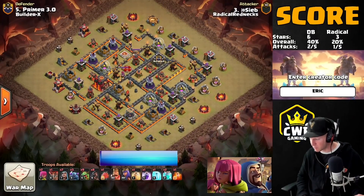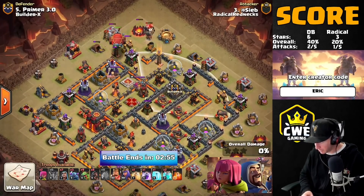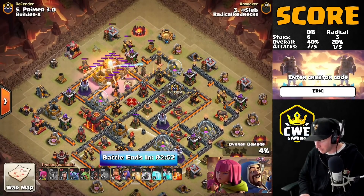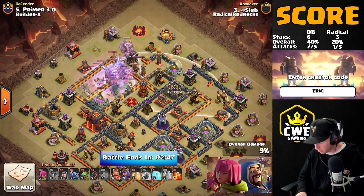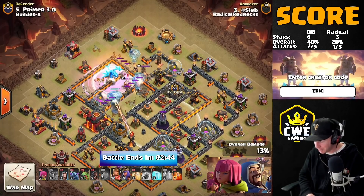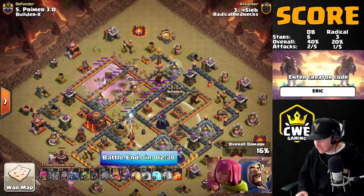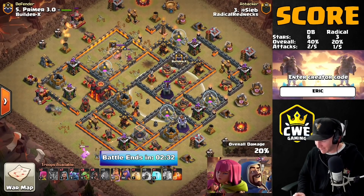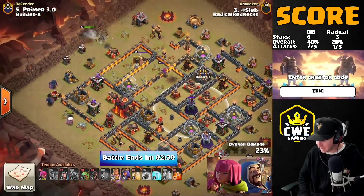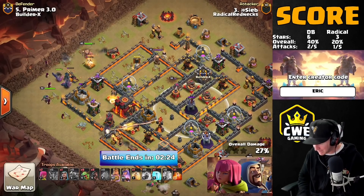Seed from Radical Rednecks coming in against Primer. Once again we're seeing that blimp — it's going to come in from the top corner of the base. The sweepers are pointing off to the top right and down, so we only had a couple different angles of approach. He could drop onto the single inferno or sneak in between the two sweeper ranges to get into the middle of the base. He opts to go for the top angle and he doesn't get the queen down with the Electron — the E-drag got immediately locked on.